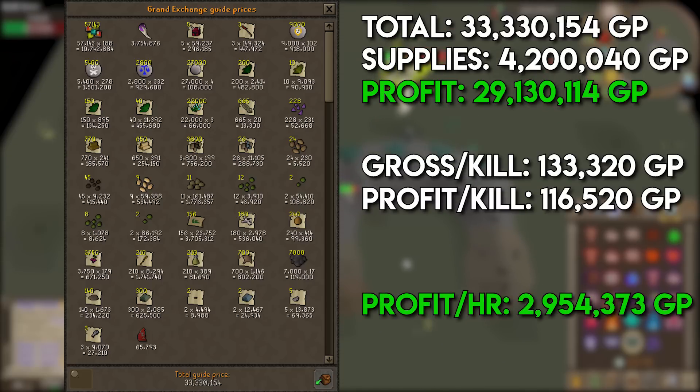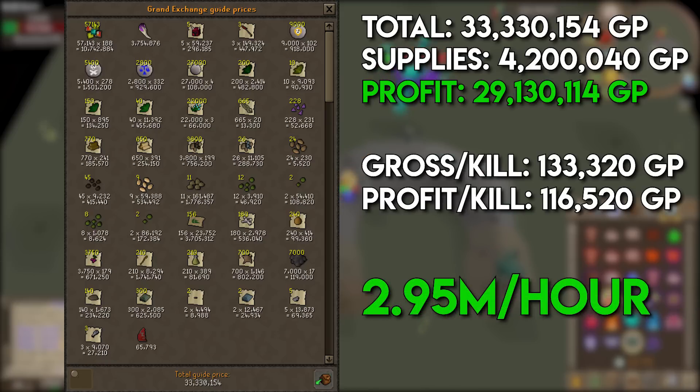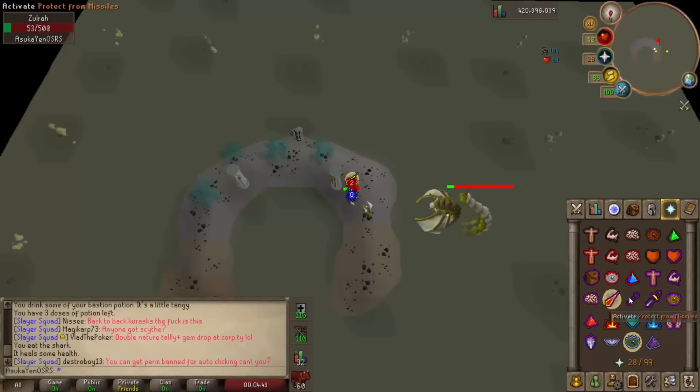Rounding all this together, my total profit per hour at Zulrah with the twisted bow was 2,954,373 GP. Scale prices are a little low right now — that number could be over 3,000,000 GP per hour if scales are back around 225–230 each. Even still, almost 3 million GP per hour with the twisted bow at Zulrah is very good money. You could literally be back on your feet in a matter of hours after dumping your bank for a twisted bow.